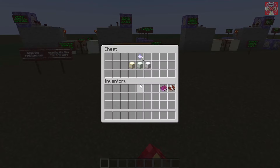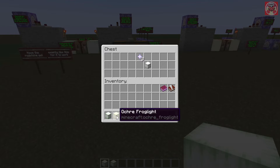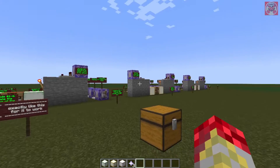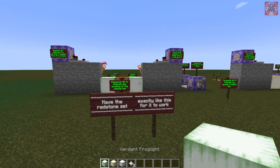First off, I'm going to demonstrate how this works. So I've got the three frog lights: the Verdant frog light, the Ochre frog light, and the Pearlescent frog light, and also some nether stars. I'm going to show you how you get these items one by one, and we're going to start with this frog light here.